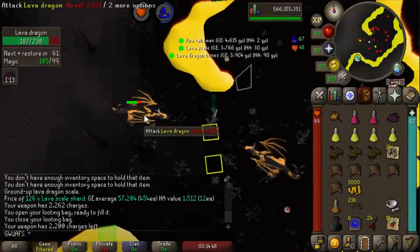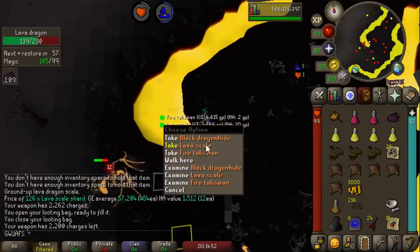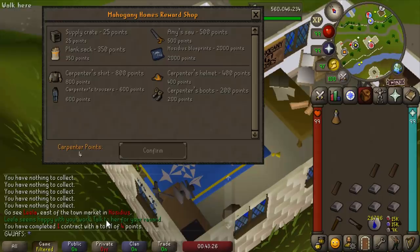Hello and welcome back to Collection Log Completionist, the series where I attempt to fill in a lot of slots in the Collection Log. In this video, we do some pet grinding, check out the new Mahogany Homes, and reach a pretty nice clue scroll milestone. I hope you all enjoy.